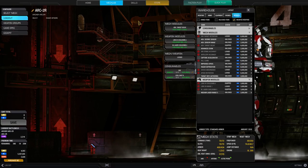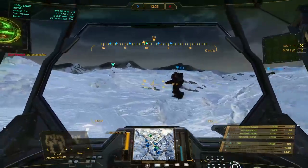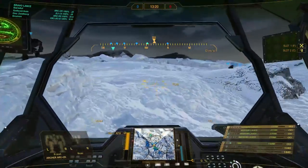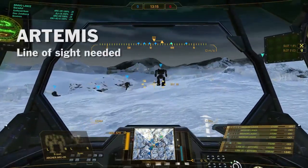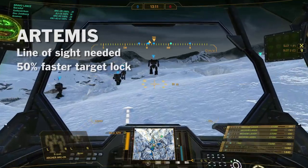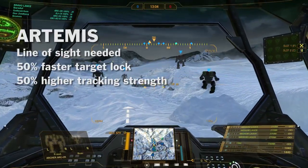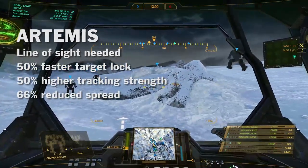That's the mech — time to hit the battlefield. We are on Polar Highlands which is a very good map for LRMs. Before the shooting begins I'll give you some theory on the Artemis. As already mentioned, you need line of sight to get all the bonuses: a 50% bonus on target lock time, a 50% bonus on tracking strength, and a 66% reduced missile spread. Lock on time and missile spread are easy to understand.